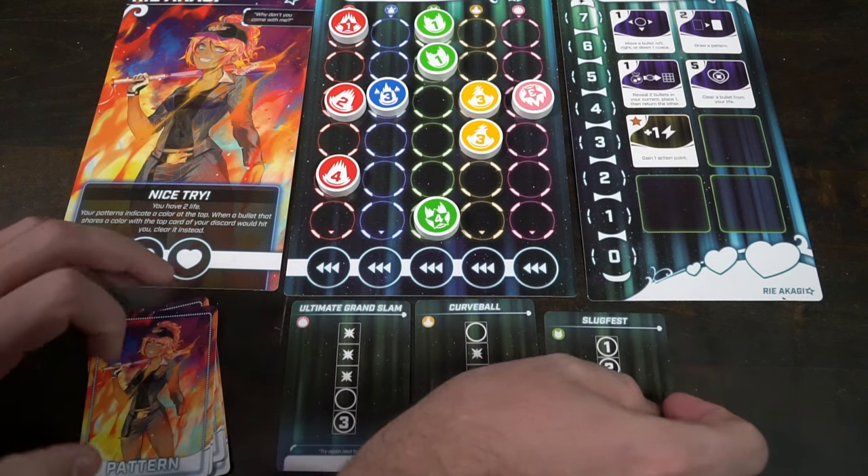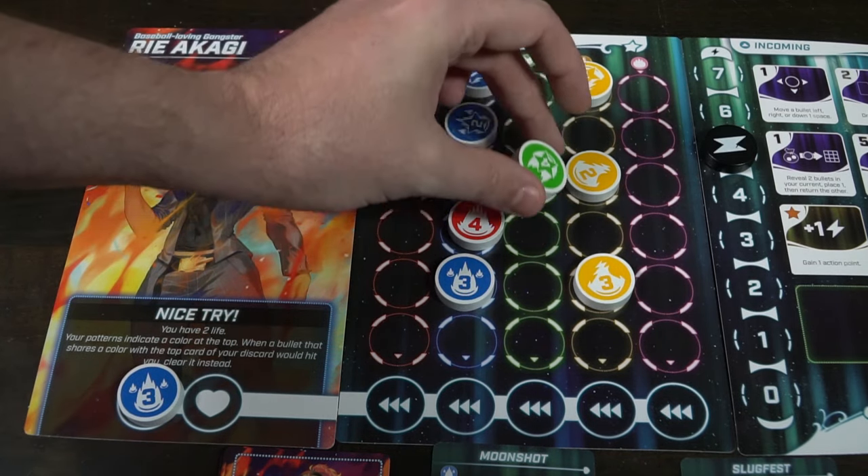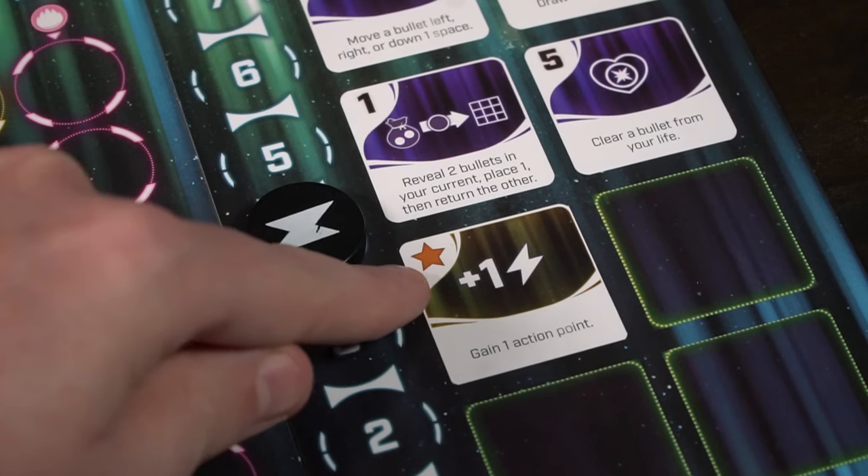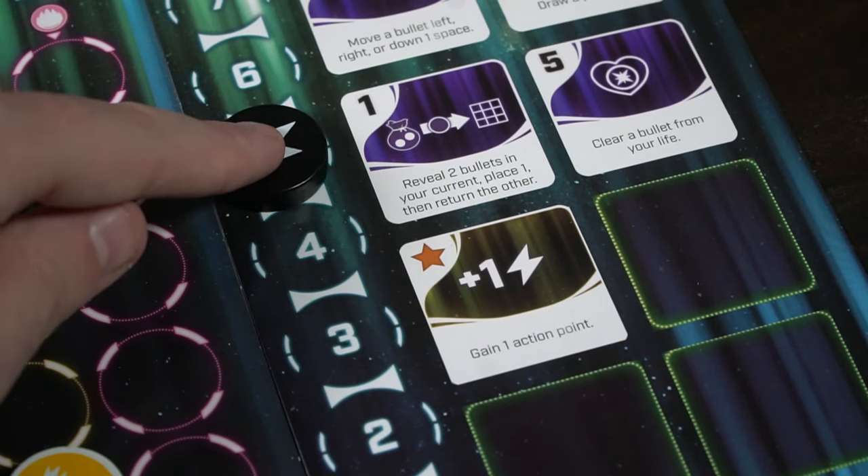There is a wide variety of power-ups that you can utilize. They're basically one-time effects that can help you in some way by allowing you to swap bullets or remove a bullet from your sight or from your current, allow you to place them into your opponent's incoming location, copy another power-up that you might have, et cetera.